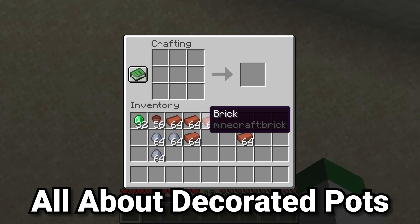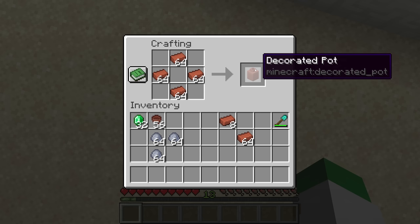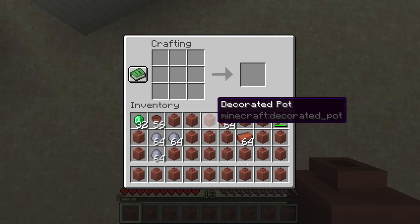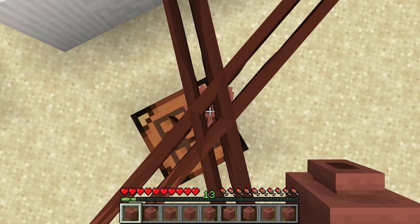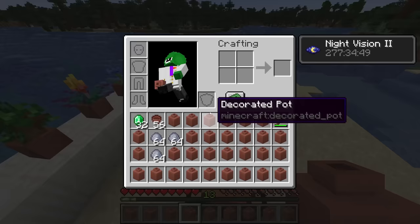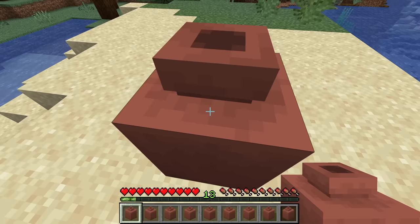The new pot is crafted the same way as before but uses four bricks instead of three, giving you one pot. There is one major difference though: these pots are not stackable, so your entire inventory can fill up with individual pots quickly. This item is known as the decorated pot, and it's technically two items in one — the plain decorated pot and the pot that actually has decorations on it.